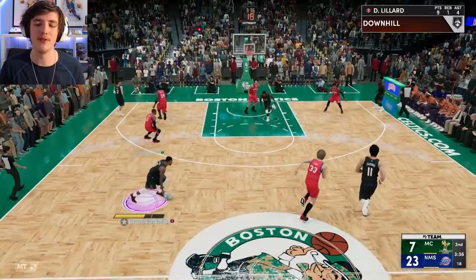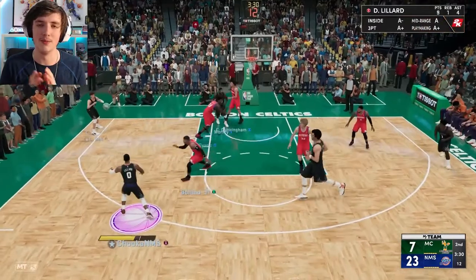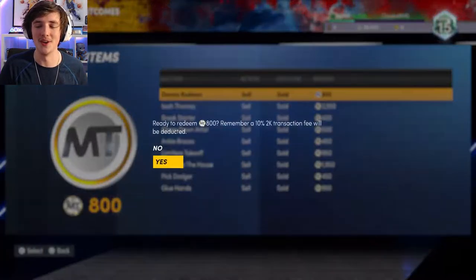I'm going to recommend one thing: if you have a choice between Arvydas Sabonis or Chris Kaman and you have to decide between the two, do not get Arvydas Sabonis — he cannot finish inside. That ball movement was in draft mode, 26-7 up, and we ended up making that guy quit. I was pretty happy with that.